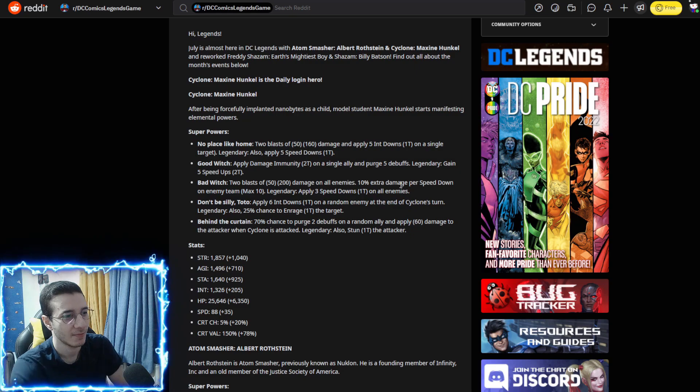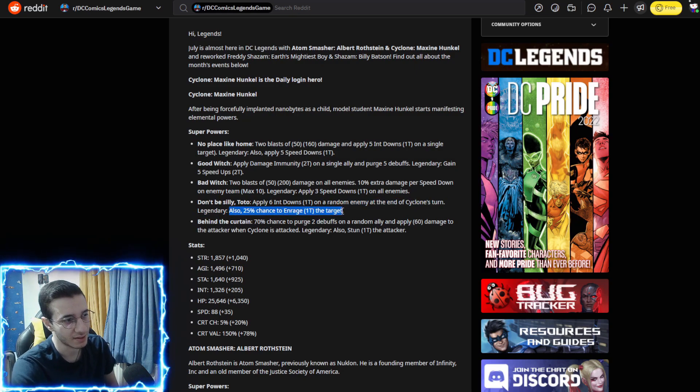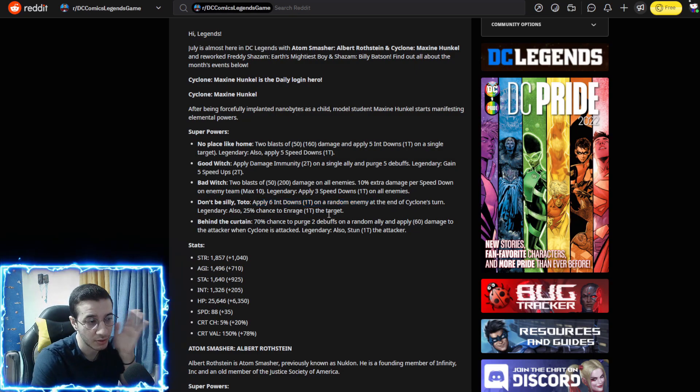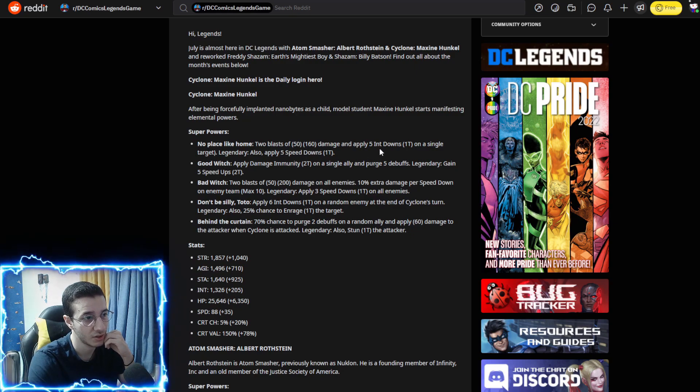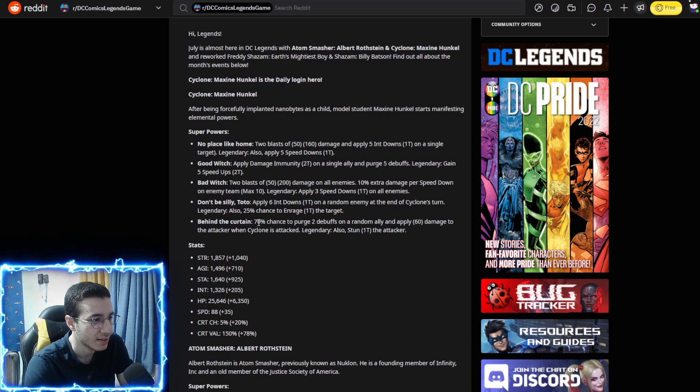The first passive applies six int downs on a random enemy at the end of Cyclone's turn. There's also a 25% chance to enrage the target, which is pretty bad since it's only 25%. But the six int downs combined with the five intelligence downs from her basic means you can literally make enemies do near-zero damage.